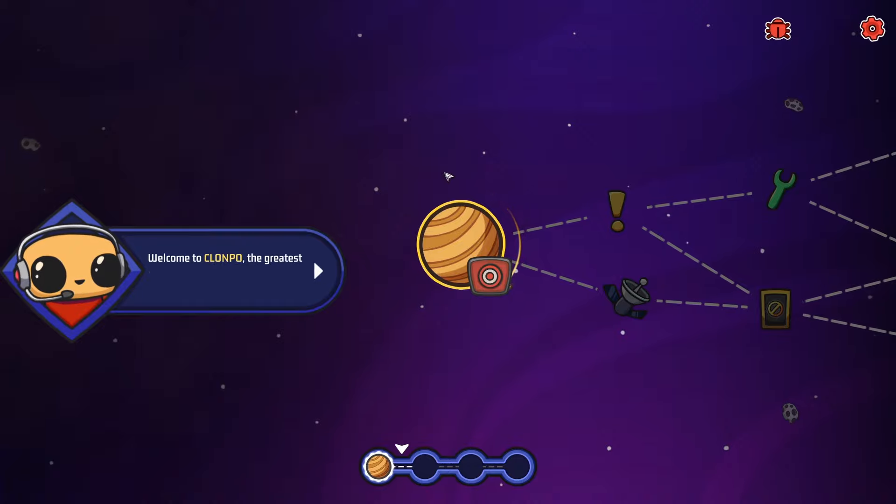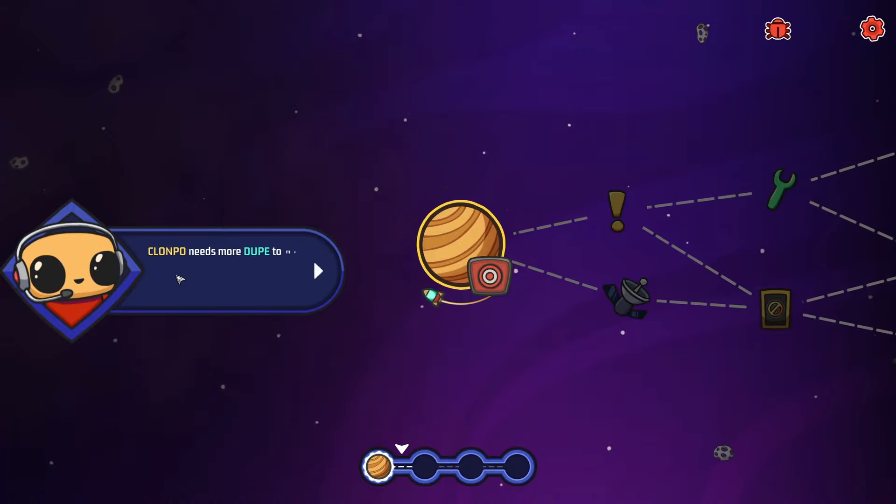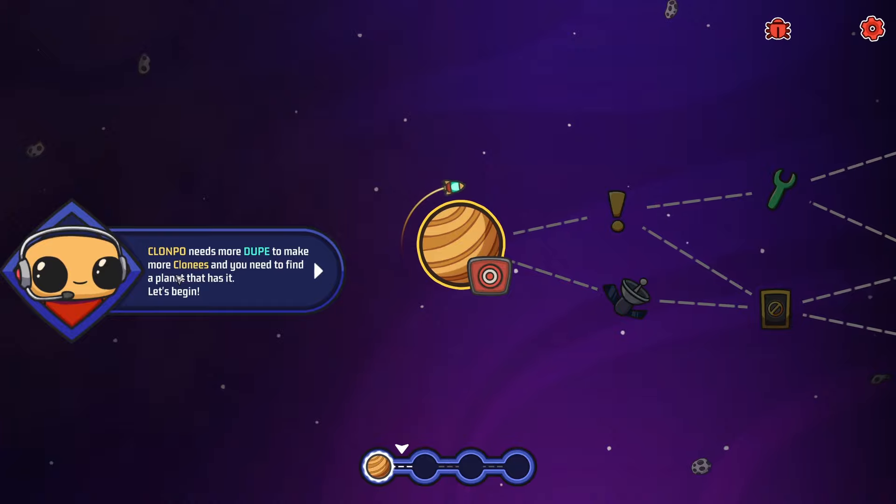We're clone number eight million, two hundred ten thousand, nine hundred and ninety-three. Life signs check, loaded levels check - you might need to double check that head. Attached, body it's good, check. Welcome to Clone Po, the greatest corporation in the universe. I'll be your guide to your first day at work. Clone Po needs more dupe to make more clonies, and you need to find a planet that has it. Let's begin.